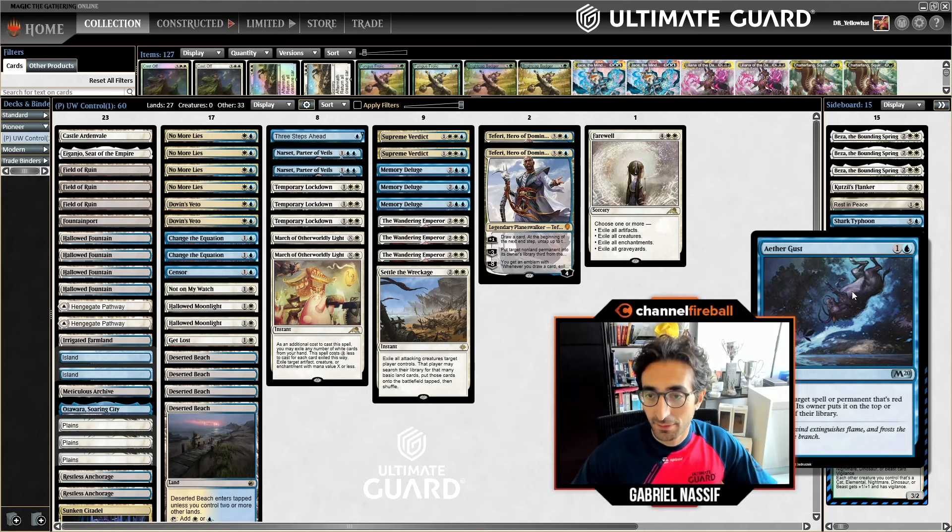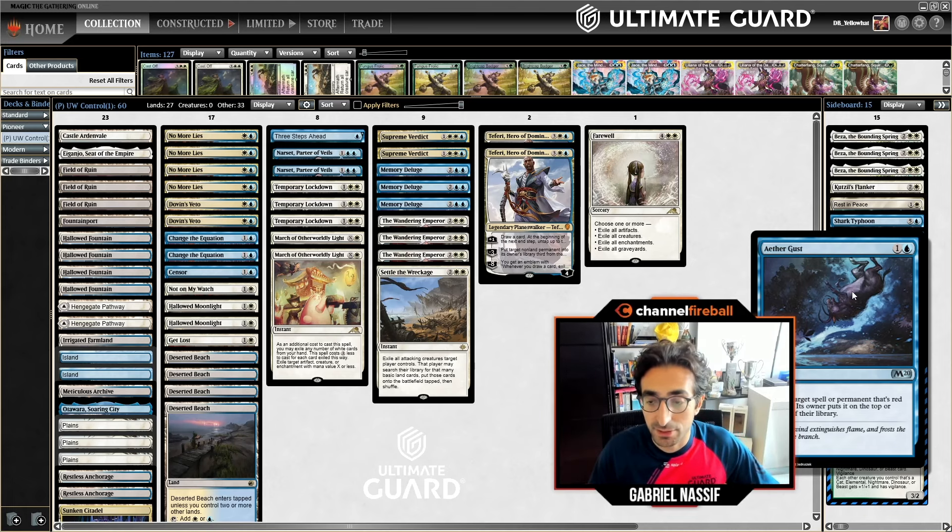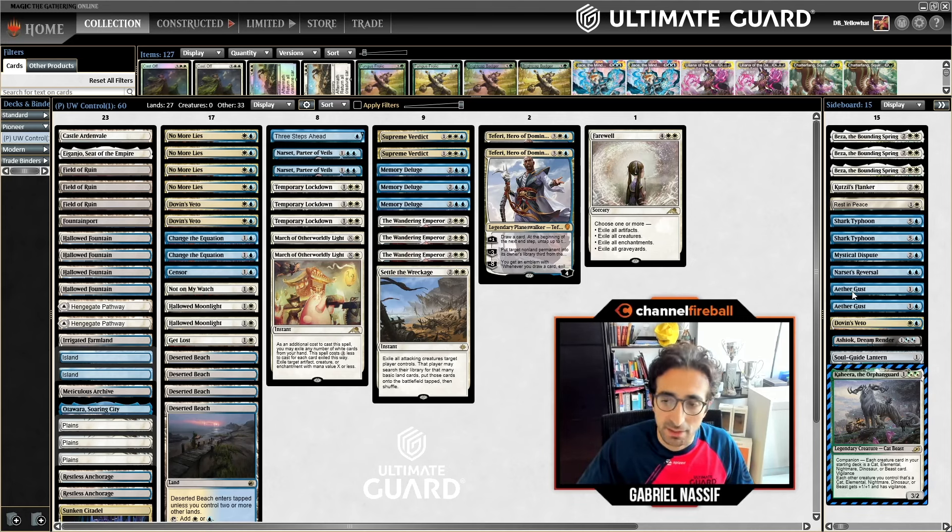One card I used to not play a ton of in the sideboard was Aether Gust — I felt it was nice and flexible but not super high impact. But I think it lines up really nicely against the Rakdos deck. Aether Gust is not great against a typical burn deck because their spells are really cheap, but the fact that their deck relies on pump spells makes Aether Gust way more effective against them. I've also really liked it against Jund, and it's decent against the Lotus Combo deck. The Stockless deck plays the 6-mana White-Green Mocha, which gives you extra answers to that card.